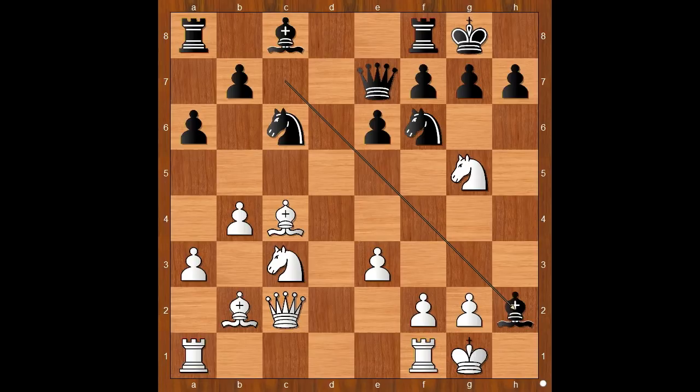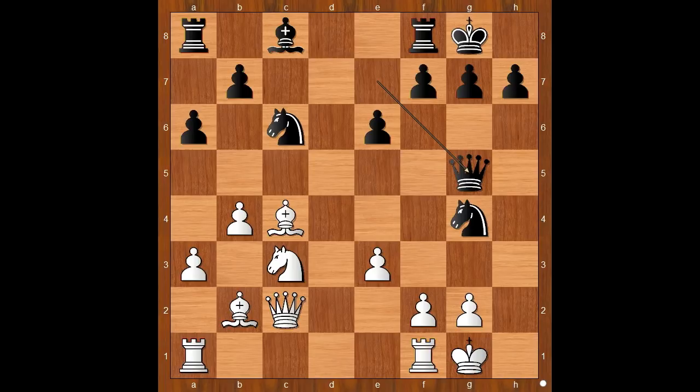White to move. Zabo wisely refused the gift. He played King to h1. If King takes Bishop, then Ng4 check, and after King to g1, Qxg5, and black stands better.